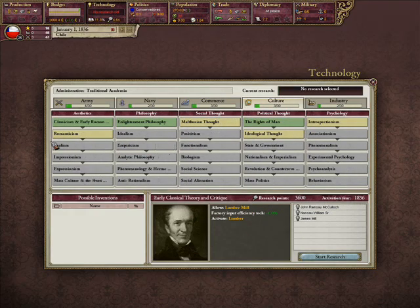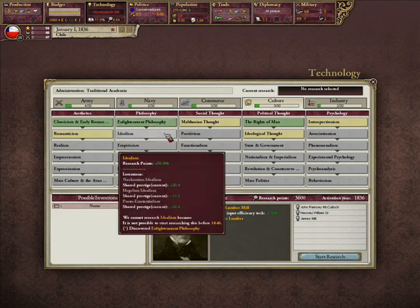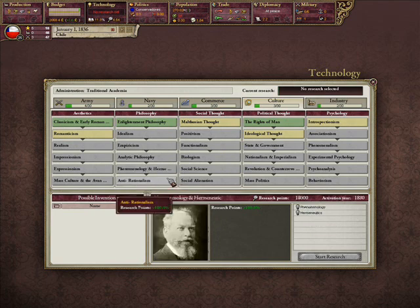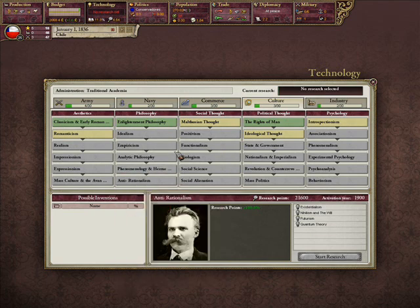On the other hand, the philosophy and political thought trees have been somewhat nerfed, because as you can see now their research points are just simply more than usual, and on top of that, folks at home may know that there's a new research system in A House Divided, which basically means that it's now not quite, as somebody on the forums put it, a no-brainer to research their philosophy techs.